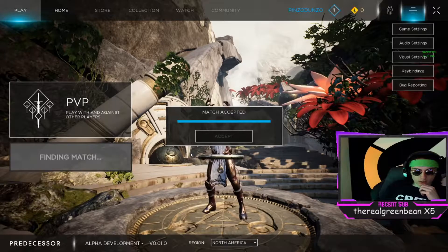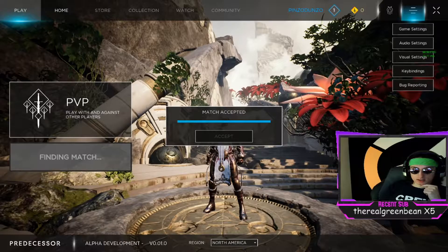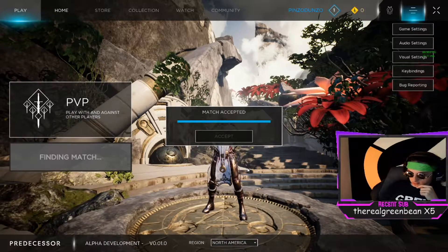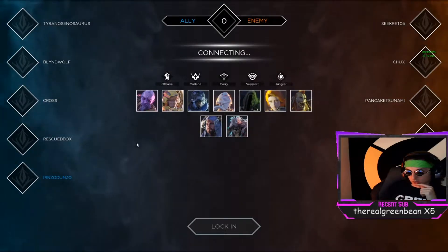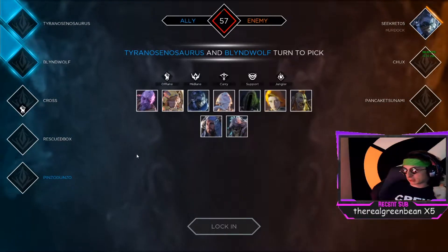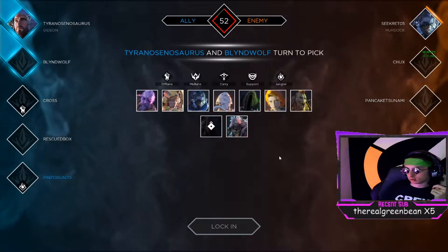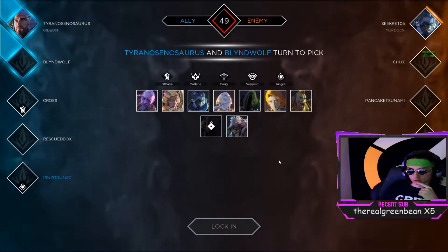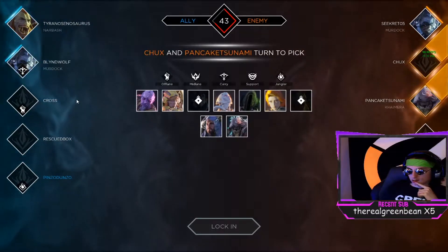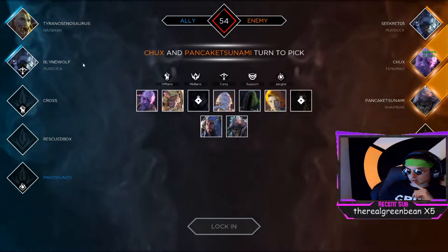The character I'm playing is Feng Mao, and the reason this build is almost specifically on Feng Mao is because of his ultimate. For those who don't know, his ultimate is a small line in front of him that does decent damage, but most importantly it instantly executes enemies below 25% health. This is a big deal because when you're routinely going up against Severogs who have 3,500-4,000 health, you only have to do 75% of that damage.